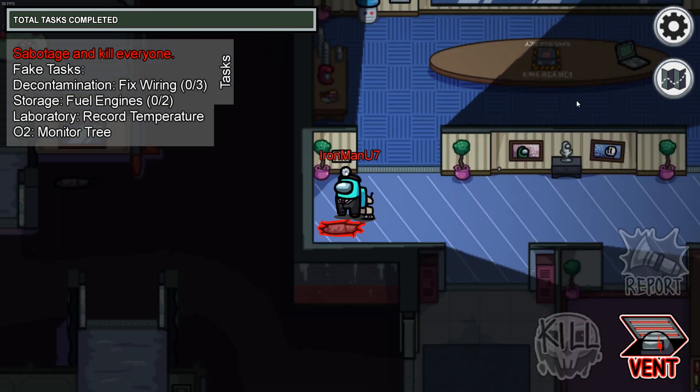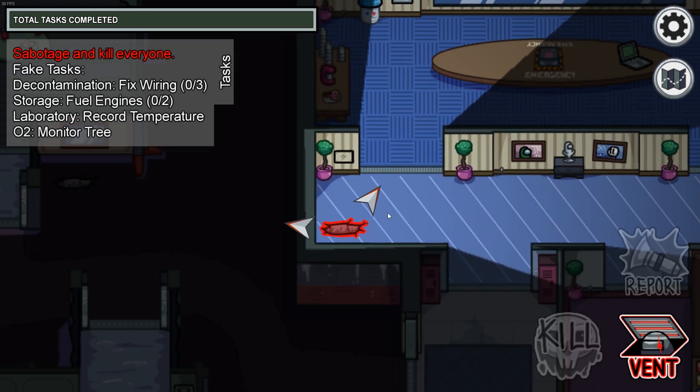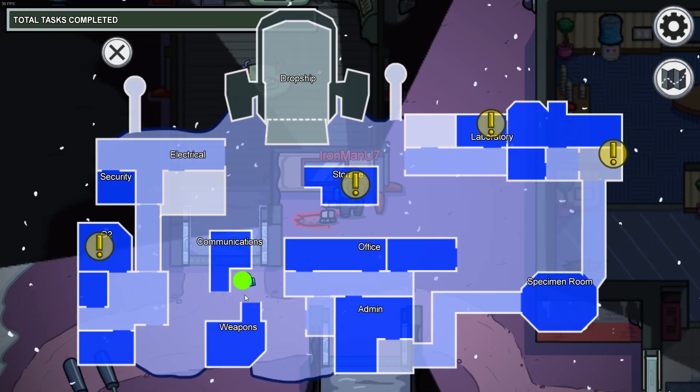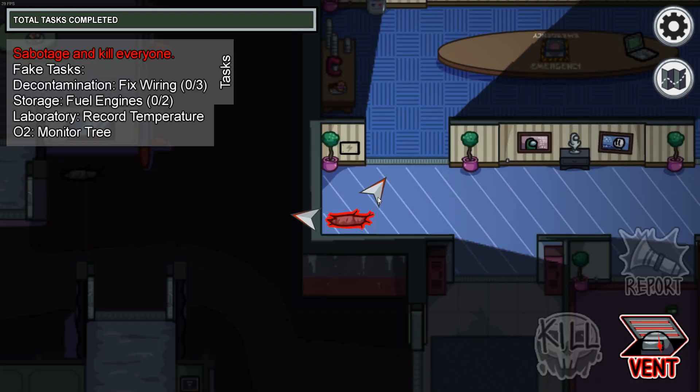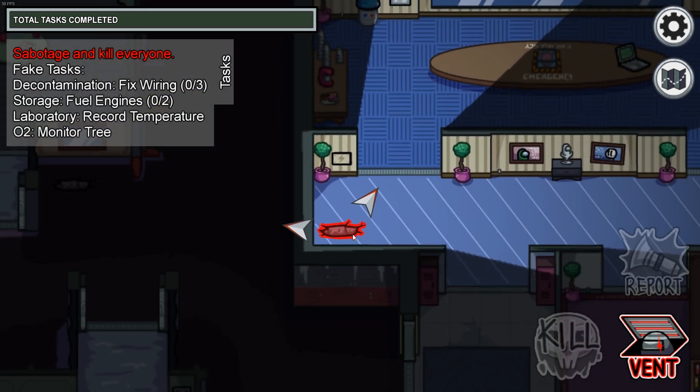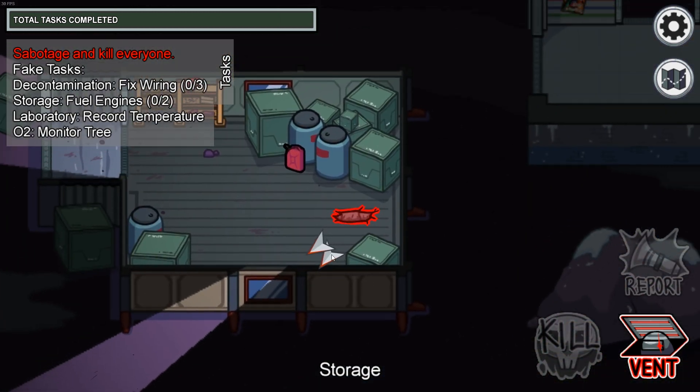Moving on to the Polus map, the first vent we're going to cover is just southwest of the office, here it is on the map. This vent is connected to two other vents. The first vent is just outside to the west of the office and just south of the communications room, and here it is. The second vent is located in the east part of the storage room. These three vents are all connected to each other in a triangle shape.